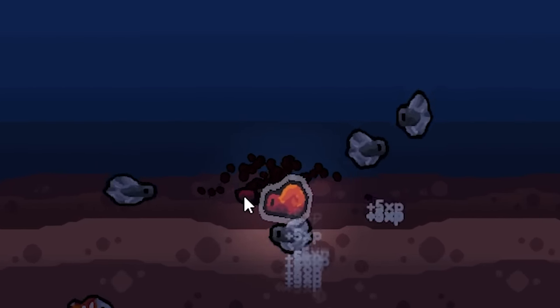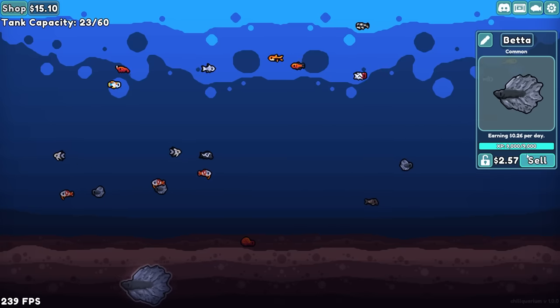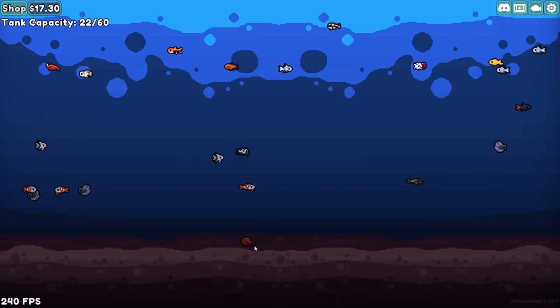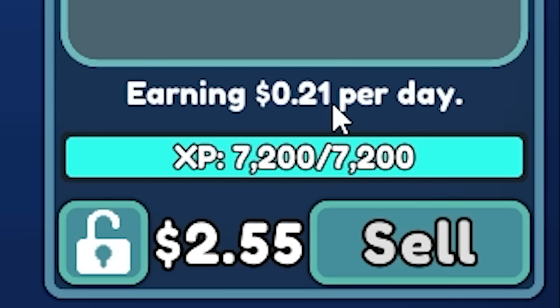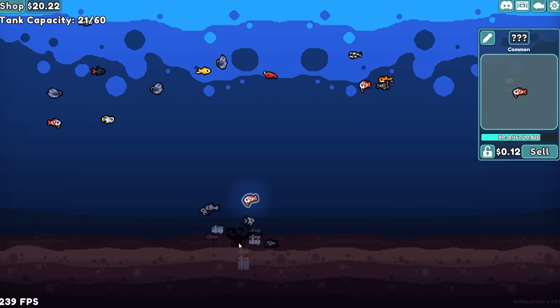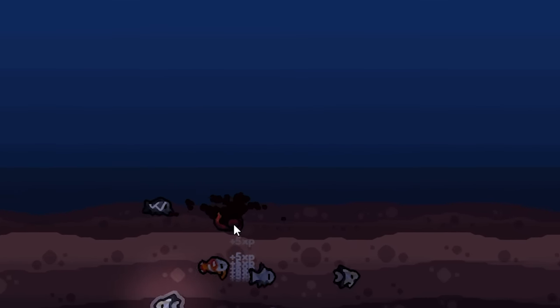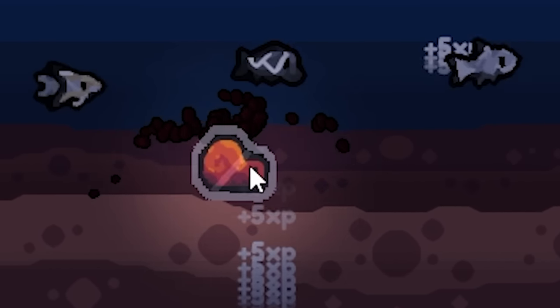Then we just hope that the prophecy is true. We got a better fish also, $2.57 — we can also sell that. $0.26 a day, not good enough for me. We also had a bala shark grow up — it would earn $0.21 a day, but we can sell it now for $2.55. So it would take well over 10 days just to make its money. I've got a lot of time on my hands, but I don't have that much time on my hands. This poor snail is just trying to be force-fed, and all these other fish want to take that from him.